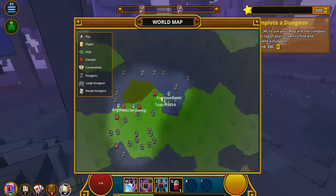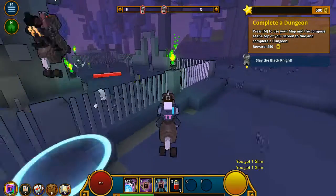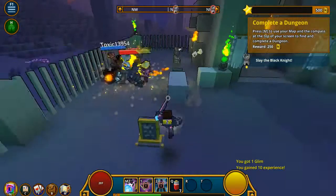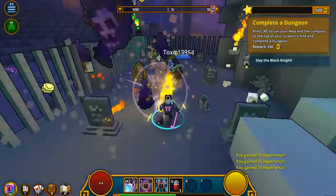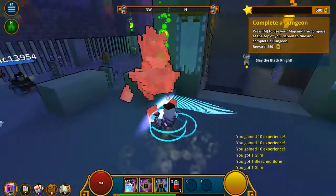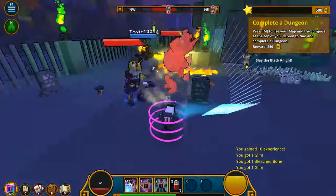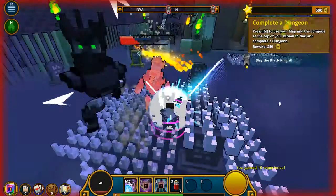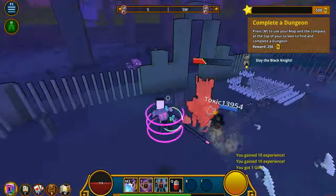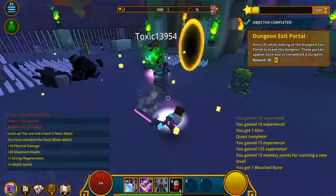Obviously that's not a dungeon. I got a glim. It's a Slay the Black Knight. Whoa, whoa — bad guy, big bad guy! I got hit. Ow, ow — spikes. I heal. Yay, we did it!